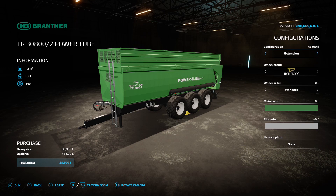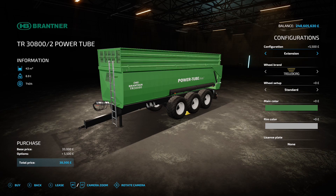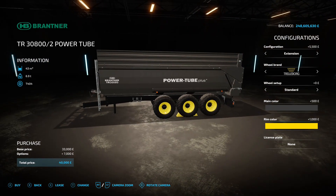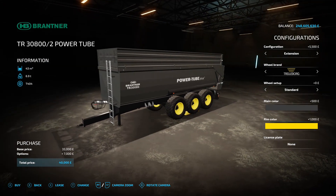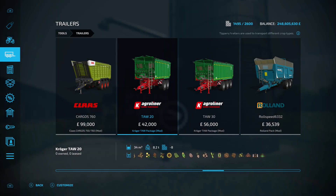Next up is the Brantner TR 3800/2 Power Tube by Agrar Modding, 4.96 megabytes on the download — found under trailers. It starts at 43,000 litre capacity; you can drop it down to standard at 33,000 litres. Usual shenanigans with wheel brands, tires, and color options for the main body and rims. At 43,000 litre capacity, even with a color change, it's only 40 grand — that's all right.